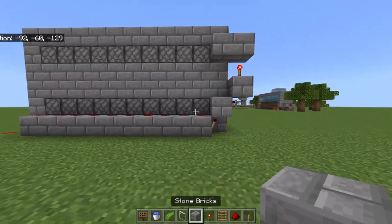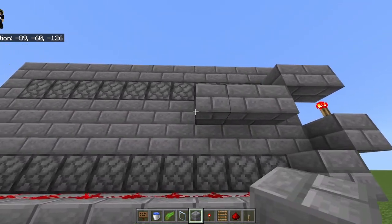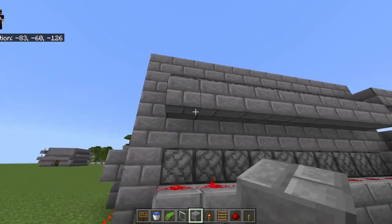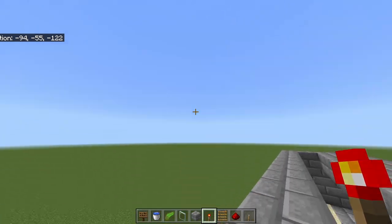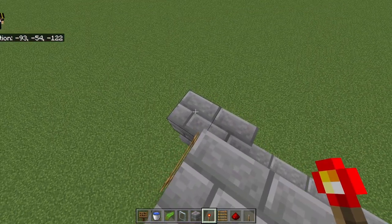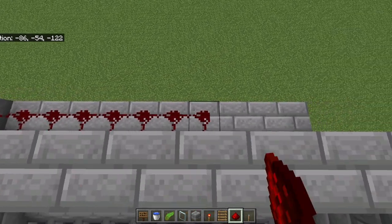To the back of the build, place 10 blocks across the top — one through ten. Use your ladders to climb to the top of the build and place a redstone torch on top of that block. Then take your redstone dust and extend it all the way across.